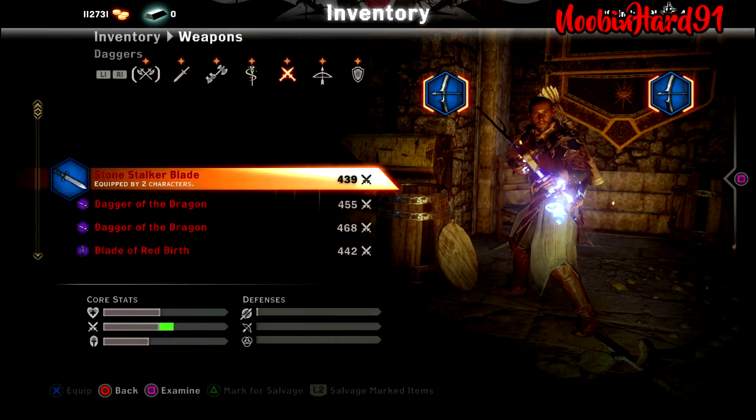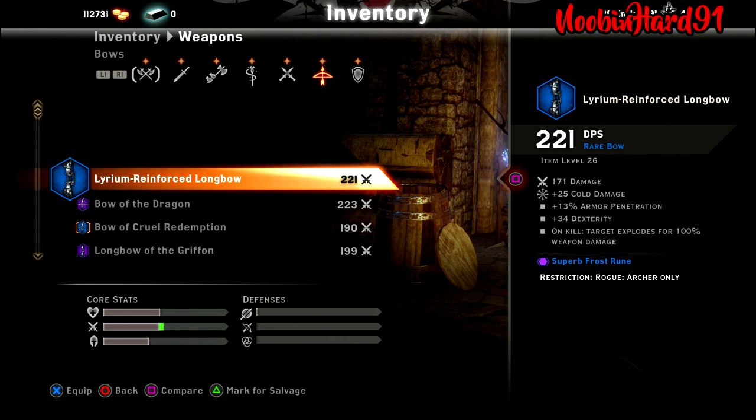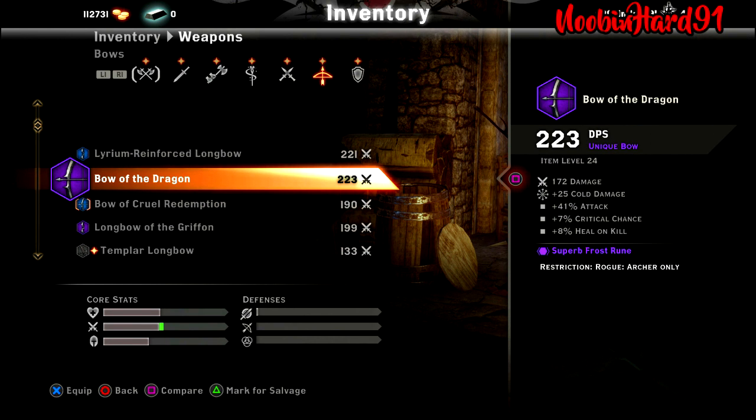Let's look at the bow I'm using. The bow I'm usually running with is the Lyrium Reforced Longbow: 171 base damage, 25 cold damage from my Superb Frost Rune, 13% armor penetration, +34 Dexterity, and targets explode for 100% weapon damage on kill — very useful. I also sometimes switch to the Mist and Throne of the Dragon bow, which gives an 8% heal back on kill.